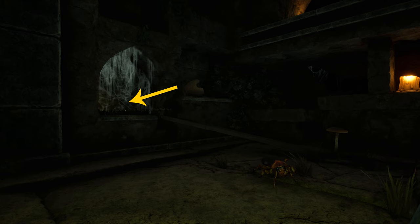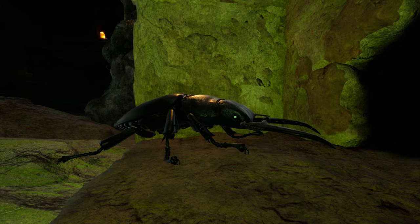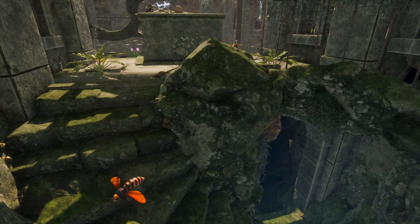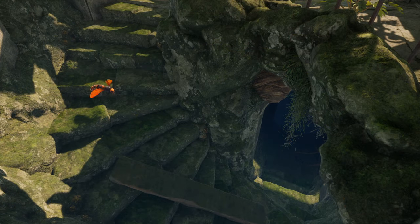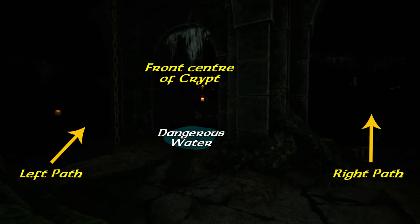In the crypt itself, you will have to fight cockroaches, beetles, and gray flies. The main entrance is from the back of the chapel, where these stairs lead down to the crypt. Once down, you can either take the left path or the right path around.